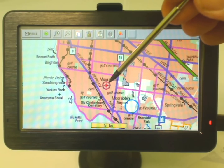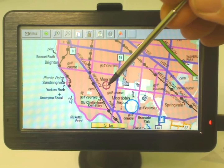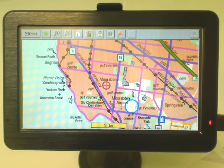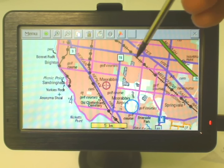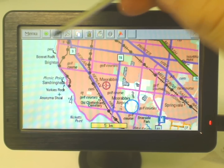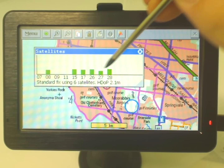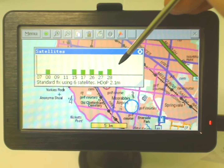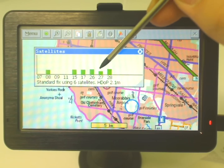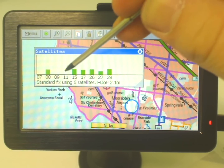Once you're in the program, you'll be wondering: have I got a GPS lock, or is it showing my current position? You should see a little red dot flashing at your current position. If it's not flashing, it means you haven't got a GPS fix. To check progress, go to Menu, then GPS and Satellites, and you'll see a window with a bunch of little bars. If there are no bars, or they're grey, you haven't got a GPS fix.